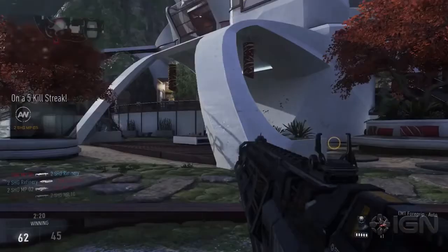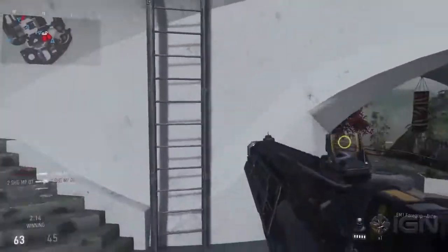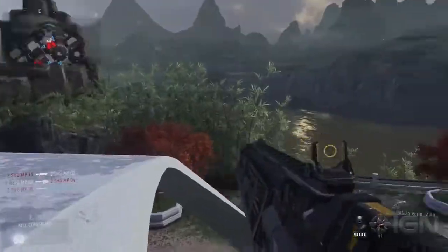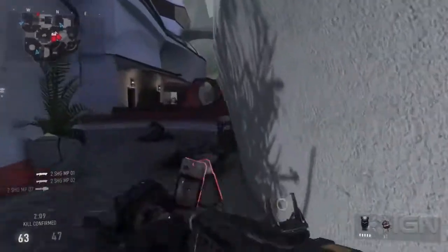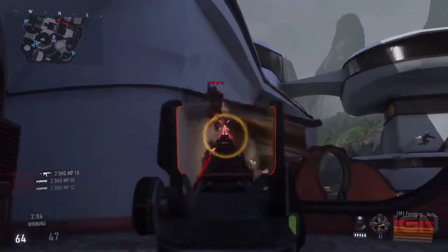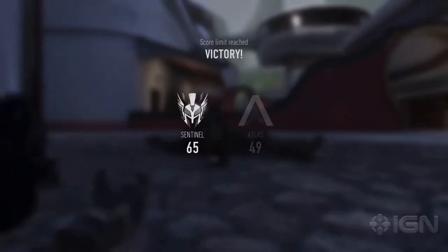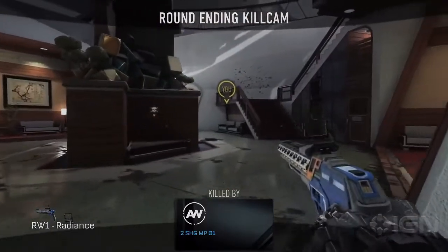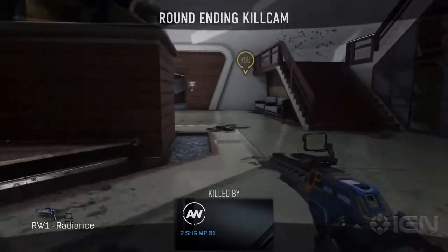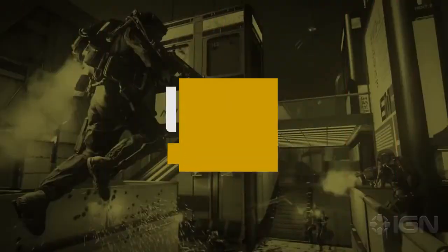For Kill Confirmed — all the maps on all the modes are great. Some do lend themselves a little more to EXO gameplay and the movement in general. Bio Lab is great for Kill Confirmed actually, because of the height variation going on in that center area. And there's Victory. Well played, Mike — I mean, Greg. Nice job. So that's your first look at Kill Confirmed in action here on the Venus map. And for more on Call of Duty Advanced Warfare, keep it tuned all month long here on IGN First.